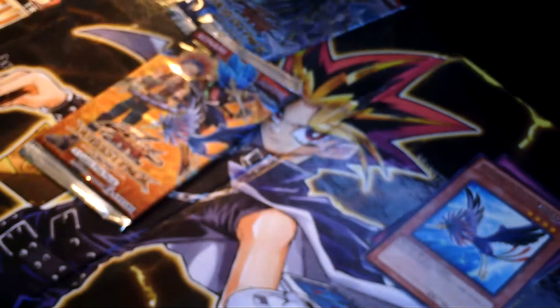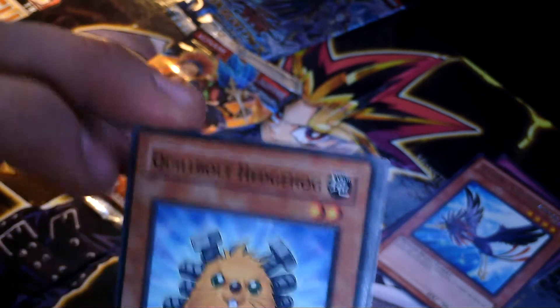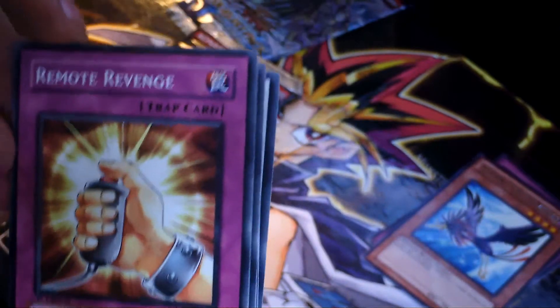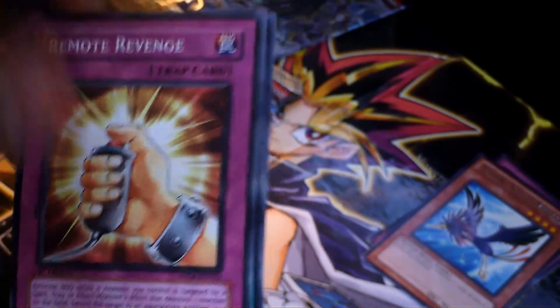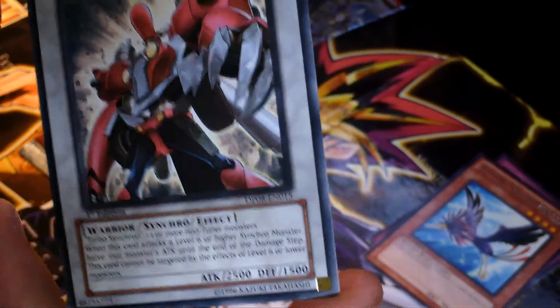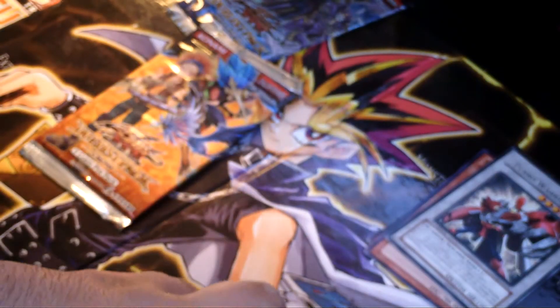Let's open up another Yusei. Can you pull Stardust out of Yuseis? I think you can. That'd be nice to pull — that's what I'm hoping for. Probably won't get it though. Quillbolt Hedgehog, which you can get a Super Rare version of in one of the Special Tins, Remote Revenge, Domino Effect, Fighting Spirit, and a Rare Turbo Warrior. What's up with the Rares being at the back of the Yuseis? It's weird, very very weird.